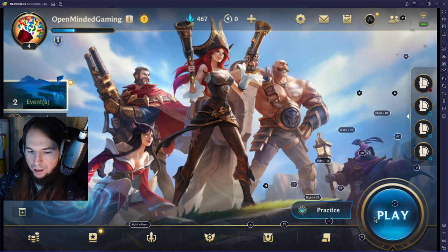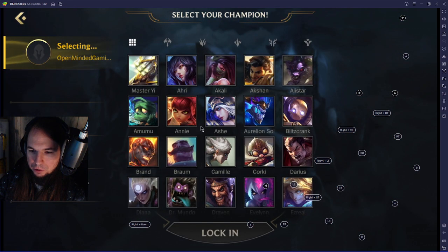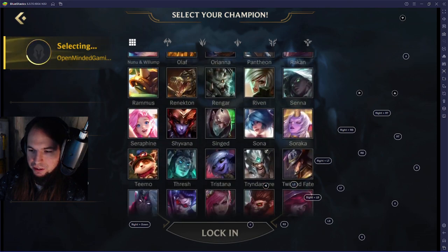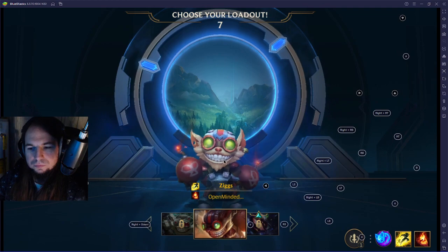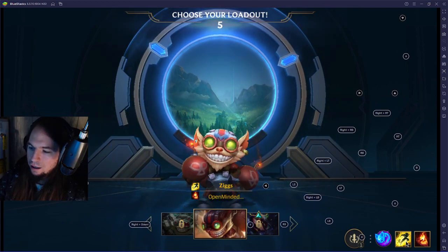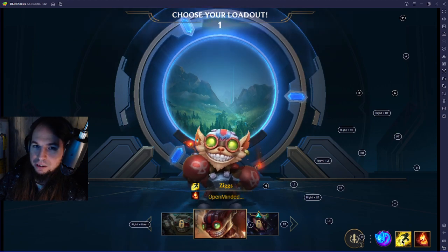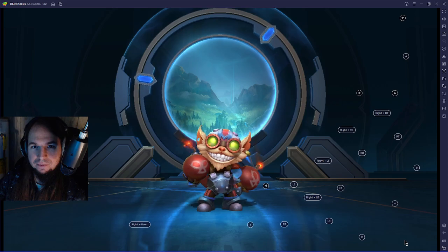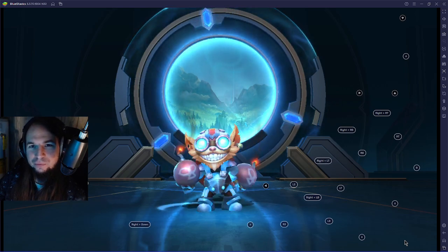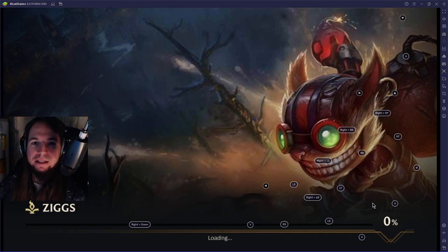Anyway, let's go into a practice match and I'm gonna be playing Ziggs because Ziggs is amazing. You're always gonna want Flash in the first slot because that's just the best slot for Flash - I've always played League of Legends like that. Also because the second slot has the aiming mechanic and the first slot doesn't, so that's why.